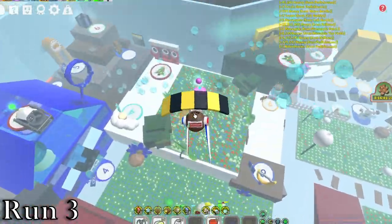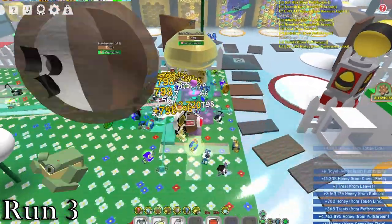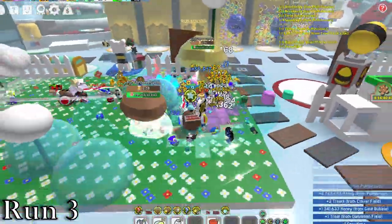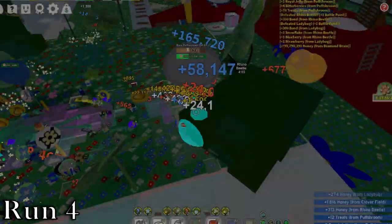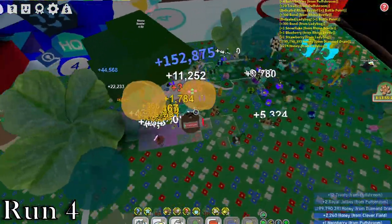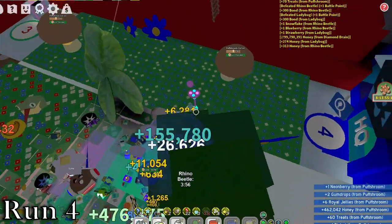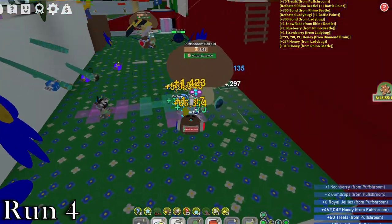Run number 3, we got our first epic in clover, and right after we got another one in dandelion. Other than that, we got some high level puffs and lots of rares. Run number 4, we didn't get anything great this run, and it's actually our worst yet. We did get quite a few rares, and we got a puff up to level 11, which is kinda low, but still better than the other runs.